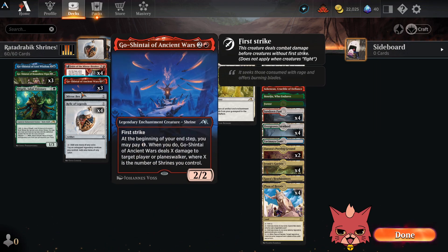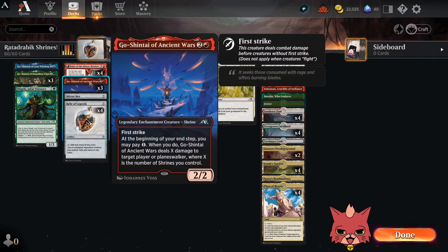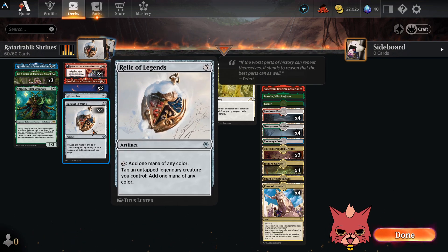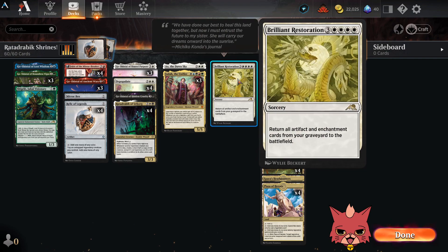We have four Relic of Legends, which is a very key piece to this build. It's a 3-mana artifact. You can tap it to add one mana of any color, or tap an untapped legendary creature you control to add one mana of any color. You can tap down your own shrines to immediately use their abilities — they don't need haste. It makes all of our shrines able to effectively tap for their own ability, which is actually pretty powerful. Also, four Fable of the Mirror-Breaker, and the discard on the second chapter could help us put shrines into the grave to bring back with Brilliant Restoration.